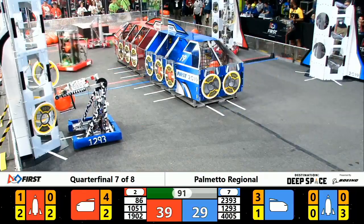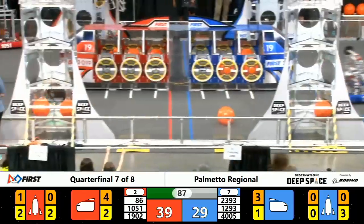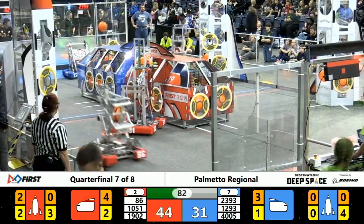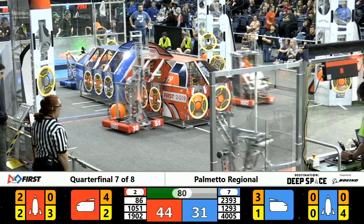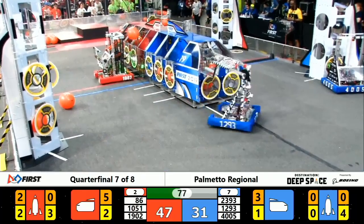We've got Hostile Gato Robotics down here, 4005. Their robot is very fast — a hook scoop system to get those hatch panels out and onto the rocket ships. Lining up for a placement and the stick. A little misalignment there.